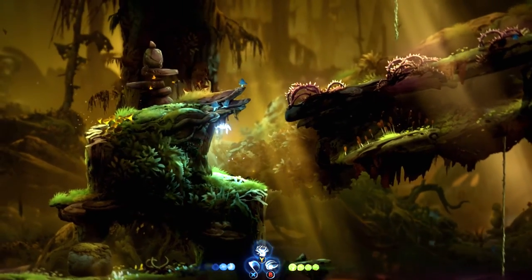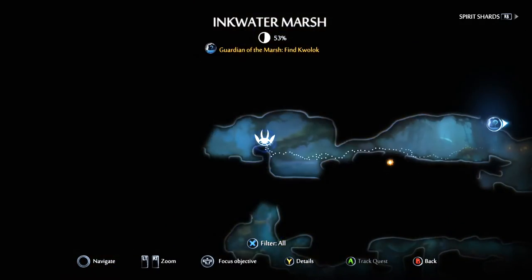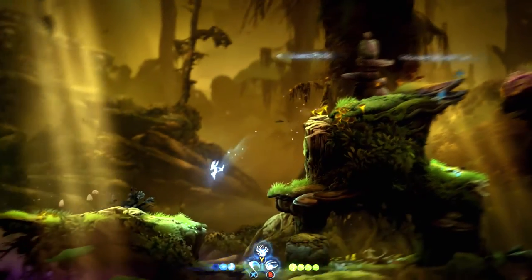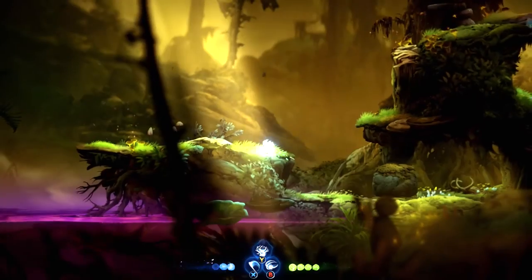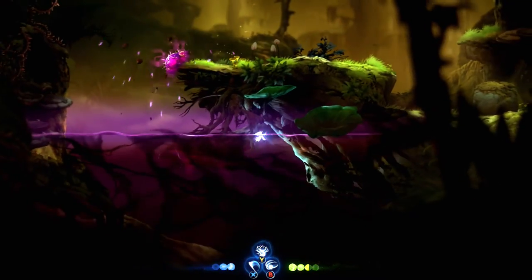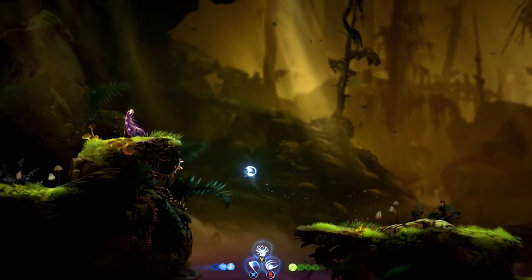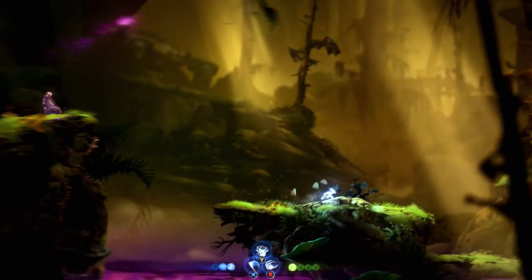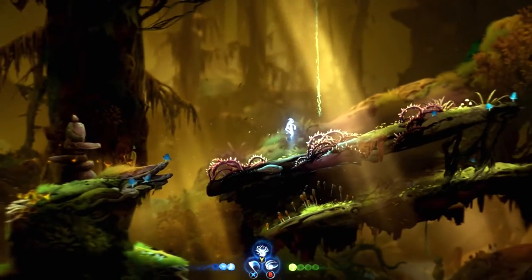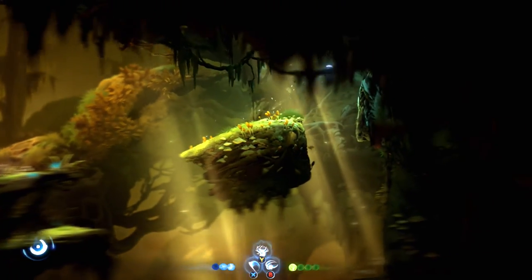This is just going back to where we were but now I have more movement abilities. Let's check the luma pools. We came from right there - can't make that. Until we get something that lets us jump off of what that enemy's firing, we can't do anything with it. Inkwater Marsh - please don't die jumping into spikes. You can heal yourself.